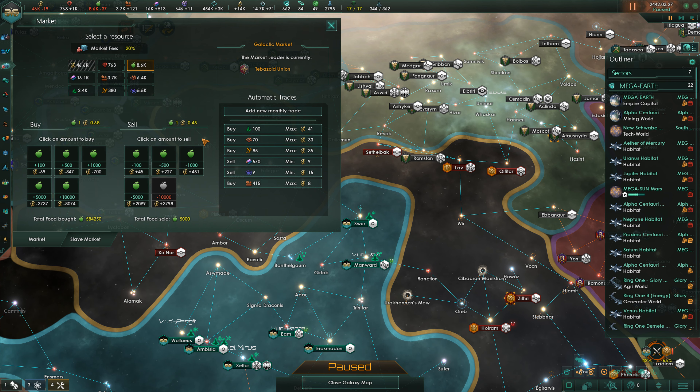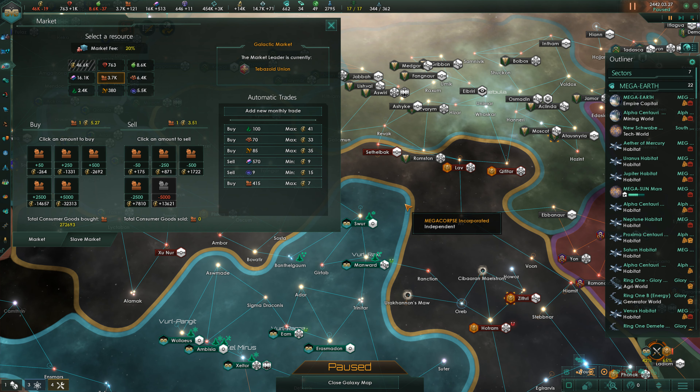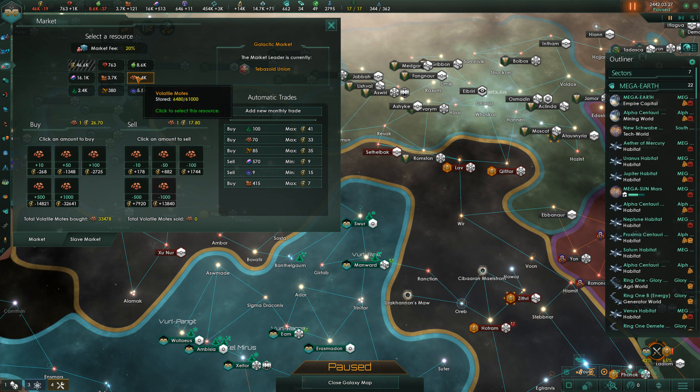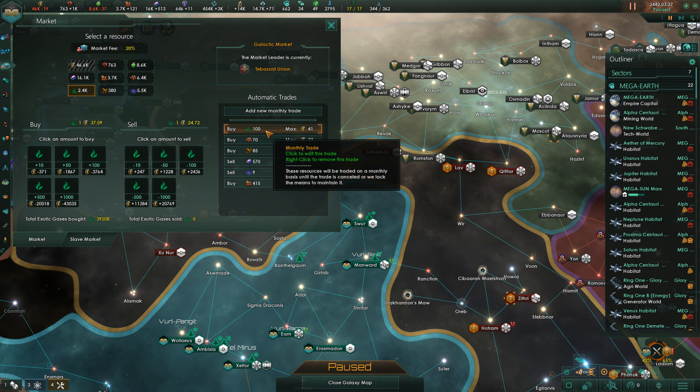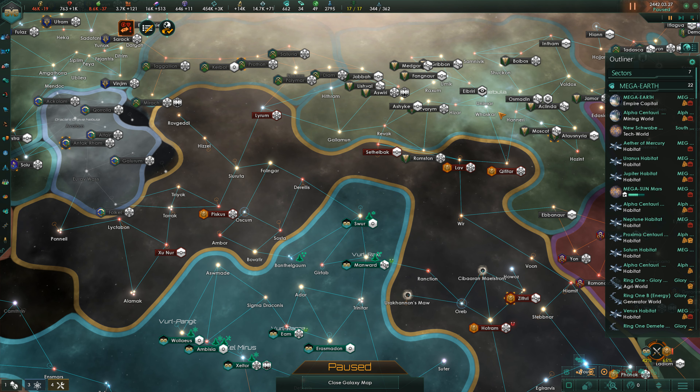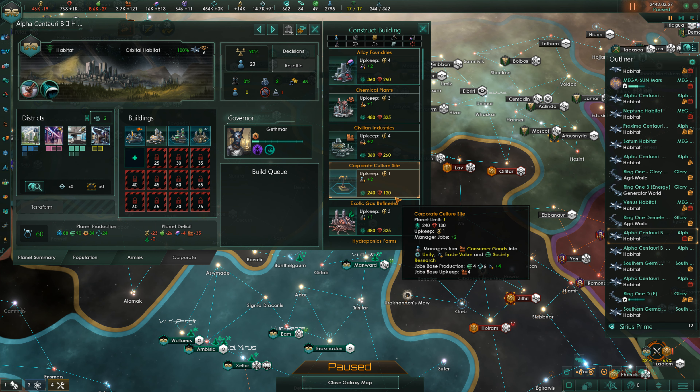We don't need food anymore - well we do, but when we're buying it the price rises too much. We have alloys which can still be sold here, that's nice. We're buying consumer goods and will have to continue doing so, at a less exorbitant price. We have volatile motes, crystals, and exotic gases - they're all good. We have a couple of minerals ready and we'll see what we can do with them.